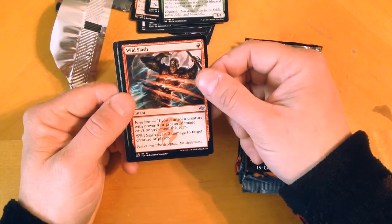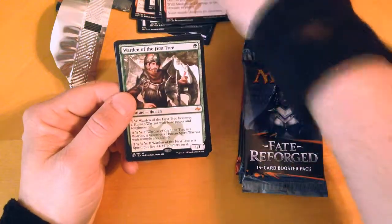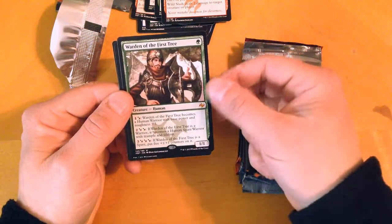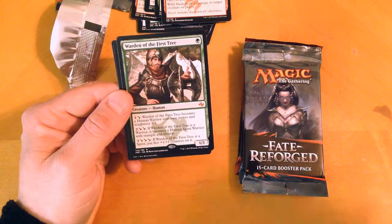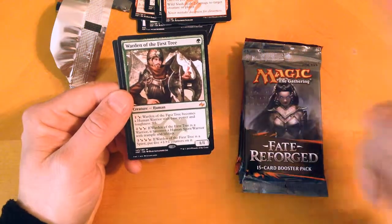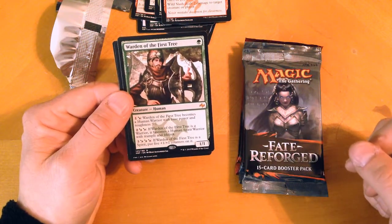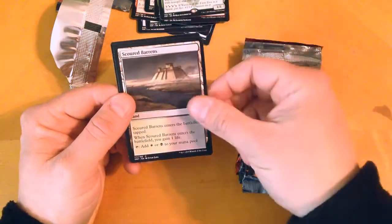Wild Slash — if you control a creature with power four or greater, damage can't be prevented this turn. Wild Slash deals two damage to target creature or player. Warden of the First Tree! For one green, Warden of the First Tree becomes a human warrior with base power and toughness three, three. If Warden of the First Tree is a warrior, it becomes a human spirit warrior with trample and lifelink. The first ability costs one colorless and a hybrid white-black mana. The second ability is two colorless and two hybrid white-black mana. And if Warden of the First Tree is a spirit, put five plus one, plus one counters on him, making him an eight, eight trample lifelink creature if you can pull it off. It requires three colorless mana and three hybrids. And a Scoured Barrens — cool, I needed that.